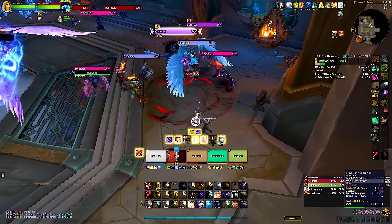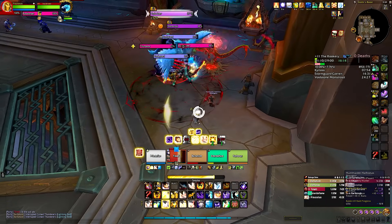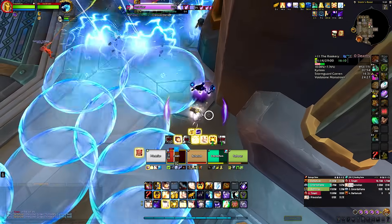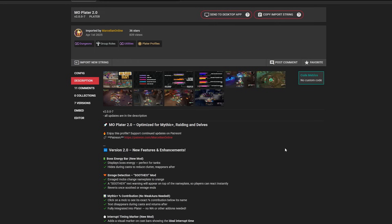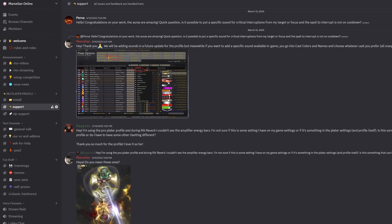If you check the description you will have the link to the newest player profile. The link to our wago.io is there — MoPlater 2.0 is waiting for you to just import into your player profiles and you will be good to go. You'll also find links to our Patreon and our Discord, so if you ever want some help or assistance, be sure to check those as well.